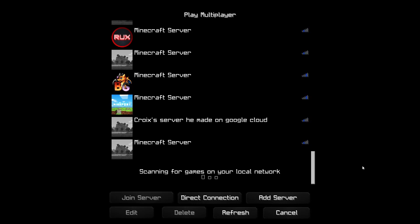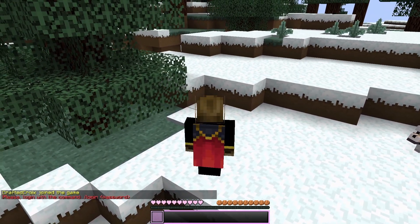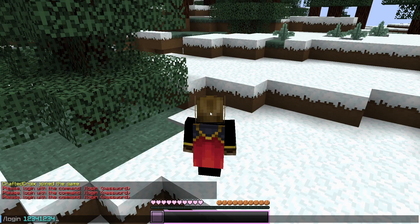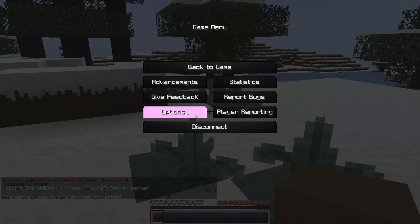Here we are in Minecraft. As we can see, we have our Minecraft server. If we want to join and we have AuthMe installed, I'm pressing my keys right now trying to move, but it won't let me. I have to log in, so I do /login and then my password, which is 12341234. And as we can see, now we're able to move around and break blocks and do all that stuff.